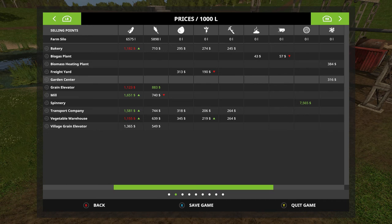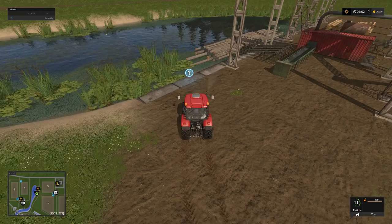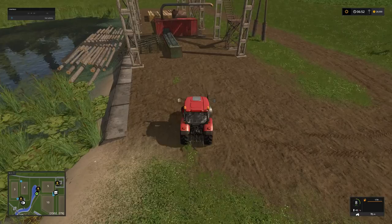It's not always the best price, but say at the garden center for wood chips at $316 per 1,000 liters — if that was a high-demand price shown in blue, it would stay like that for approximately eight in-game hours. If you had 700,000 liters of wood chips, you'd get $316 per 1,000 liters for that entire lot. But if it's not in blue and you took one pallet of wool to the spinnery, you'd get $7,565 for that entire pallet. As soon as the sale is finished though, the amount will have dropped. So wood chips can be valuable, but you can also sell logs for the same price every time.